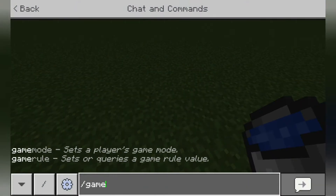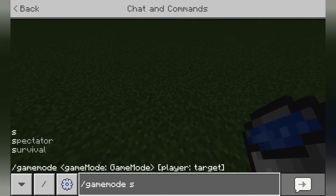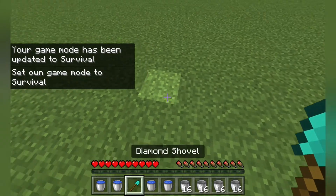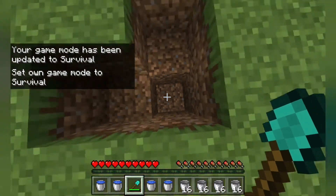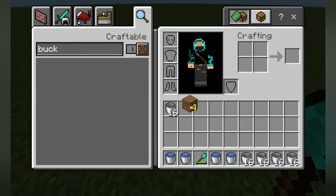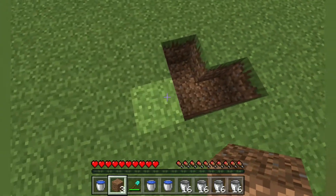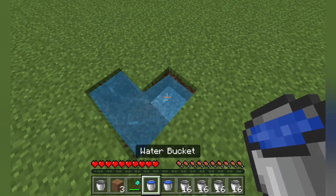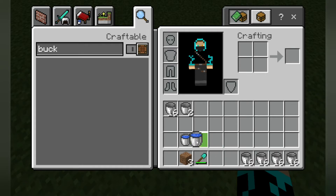The first way, once I get into survival — the first way, you're going to want to dig an L shape. That's three blocks. In one corner, you're going to want to put down a water bucket. Then in the other way, you're going to want to put down another water bucket. And there we go.